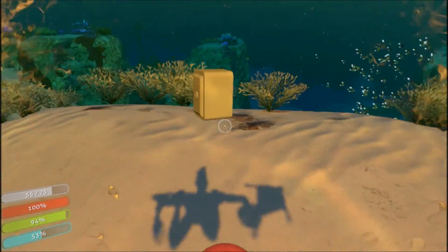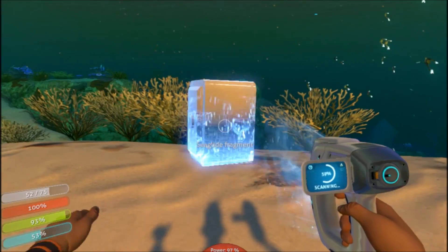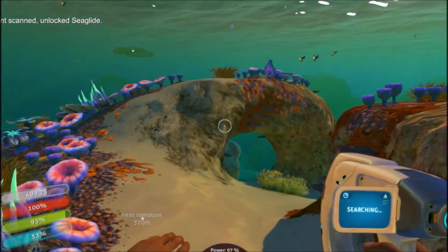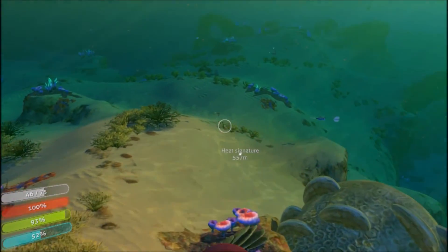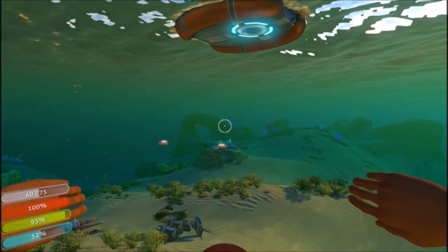The sun's starting to go down, but we have found another fragment — this is a sea glide fragment. I'm kind of surprised because they're usually found in the Creepvine Forest. And I have actually just unlocked the sea glide. So let's see what all we need — we'll go back and see if we have what we need to make it.